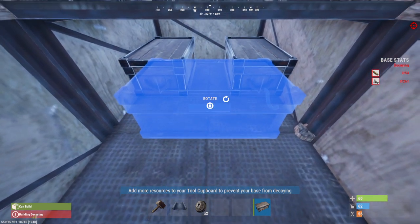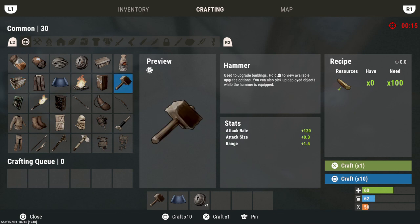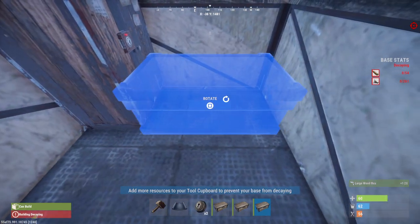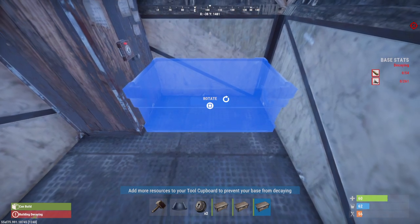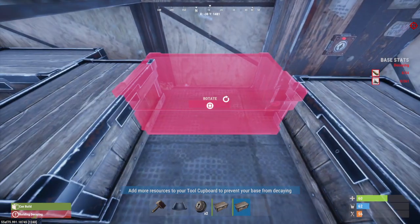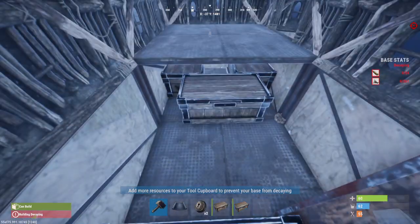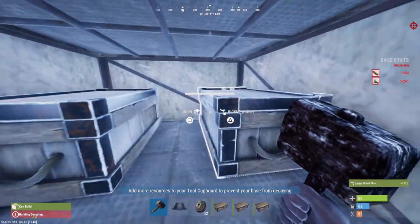This box placement sucks. Alright, then craft another three lodges. If it doesn't fit, it's because of my terrible box placement. It's not gonna fit — yeah, right. I'm just gonna move these real quick.